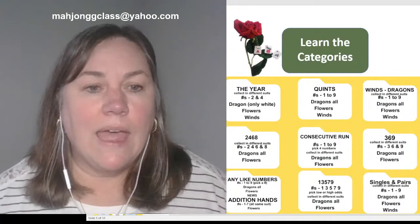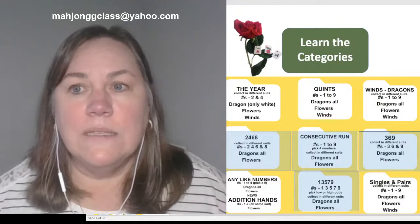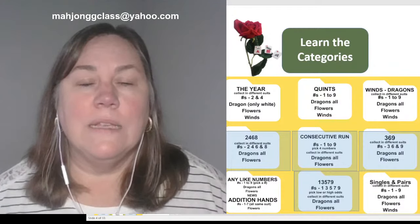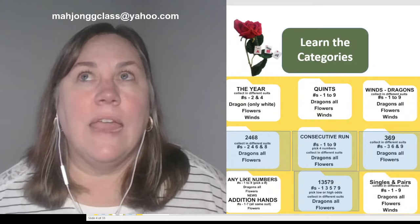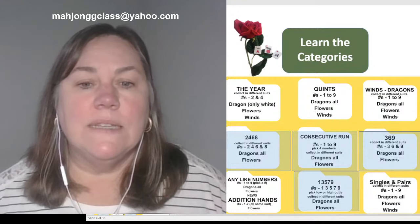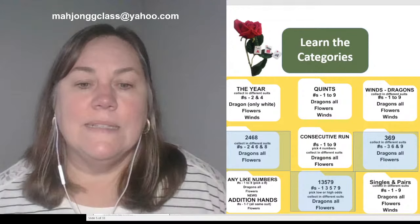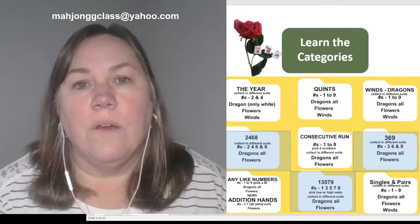One thing you can do is group or chunk the categories and learn them in a pattern. For example, I've highlighted a T-shape. You would learn these four categories — 2-4-6-8, consecutive run, 3-6-9, and 1-3-5-7-9 — and create a T pattern so you know where they are on the card. That's evens, consecutive runs, 3-6-9, and odds. You can also learn a V pattern covering just three categories: 2-4-6-8, 1-3-5-7-9, and 3-6-9.